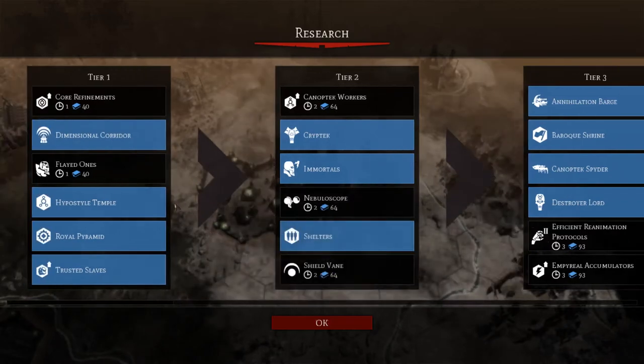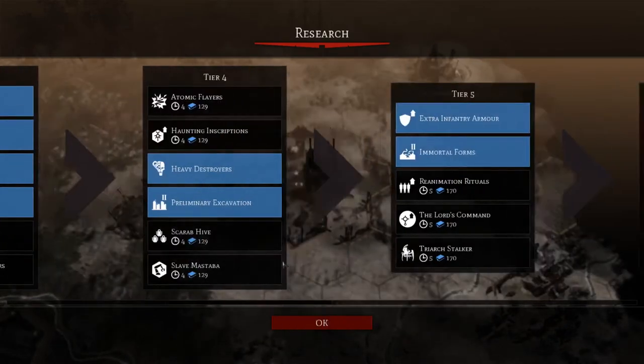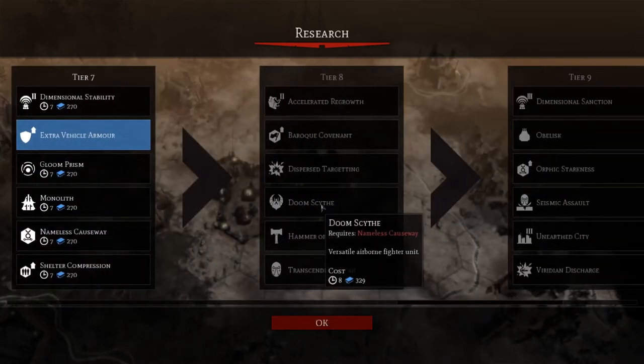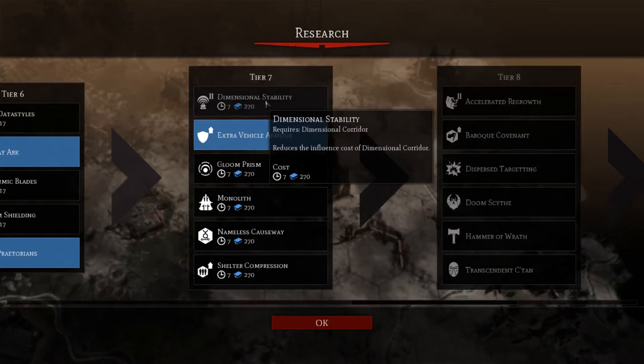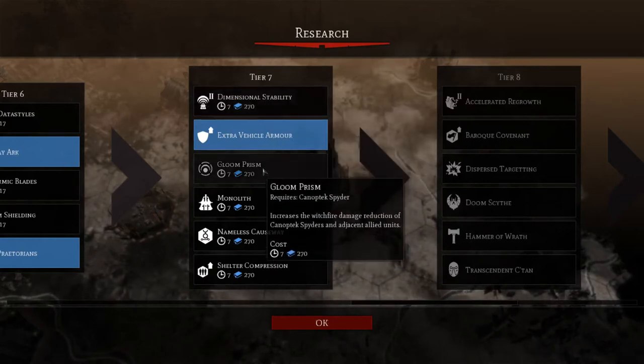The Tomb Blades we haven't really been making good use of, to be honest. We need to just keep on coming across. What I really need is these Doom Scythes — versatile airborne fighter units. Which is the influence cost of Dimensional Corridor — that way I can start to move units around pretty quickly if I have to. Bloom Prison increases the Witchfire damage reduction of Canoptek Spiders and adjacent allied units — we don't need that.